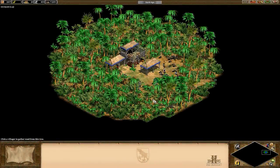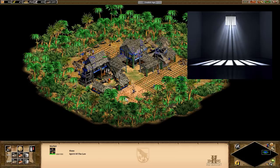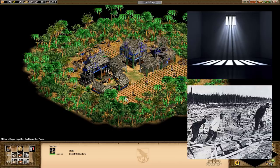Hey guys, Spirit of the Law here. In this video, I want to take a look at a question related to the Forest Nothing map. If you don't know what it is, it's basically a map where there's nothing but forest — kind of self-explanatory, really. You have to chop in order to make a clear space for farms, and then use the market to get other resources. You can think of it as a cross between solitary confinement and a forced labor camp.